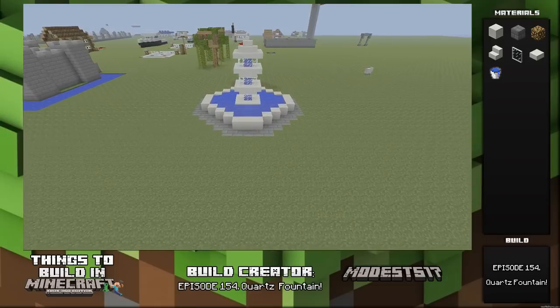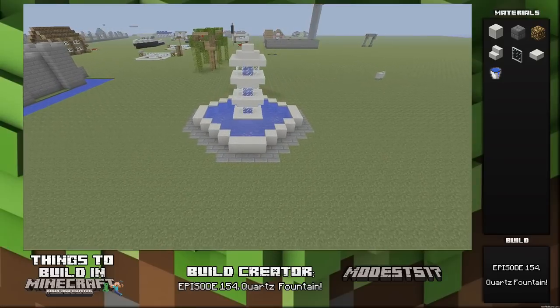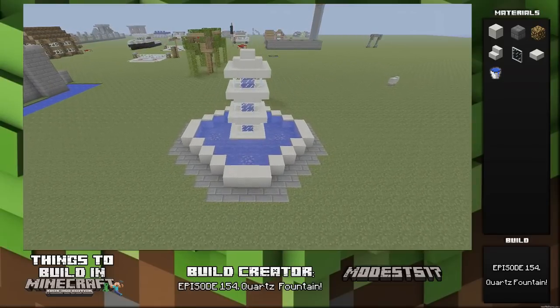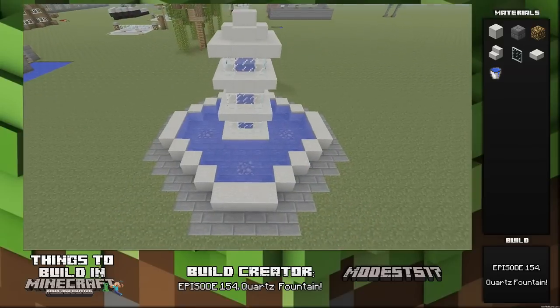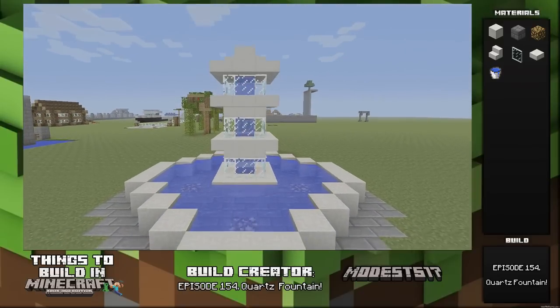Hey guys, it's Miles 517. This is episode 154 of my series Things to Build in Minecraft. This episode is a quartz fountain — it's mainly a nice, simple, pretty looking fountain that you can put wherever you want.